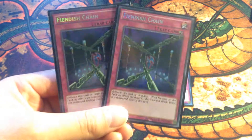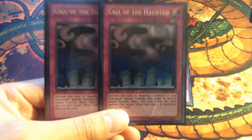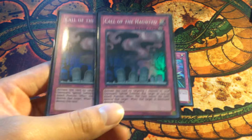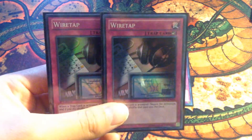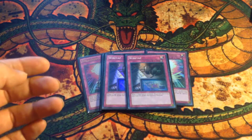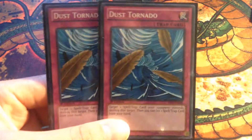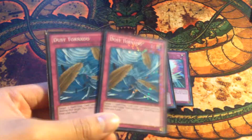Two Fiendish Chain — now that Triver is out, Triver's effect can return these cards to the hand so you can reuse them, so I really do like two Fiendish Chain. Two Call of the Haunted — I don't have three right now, but I would use three; three is pretty much mandatory for Tellarknights. Two Wire Tap — trap negation, a really amazing card. Two Dust Tornado — your two extra MSTs, destroy Qli, destroy back row. Five MSTs total is just too good.